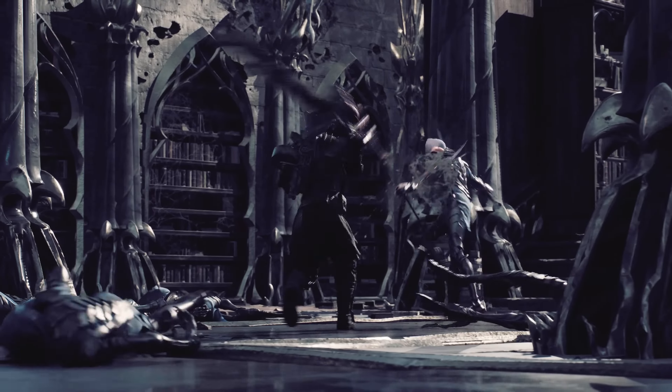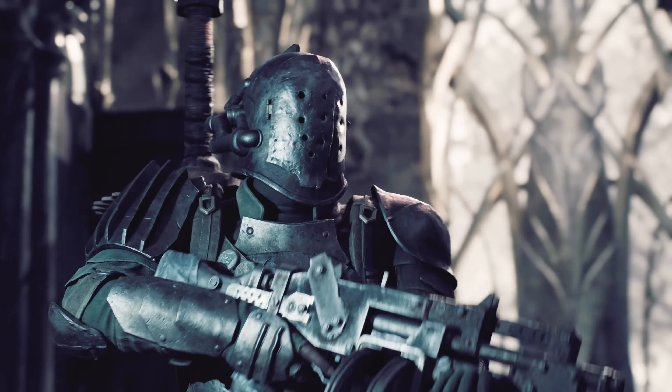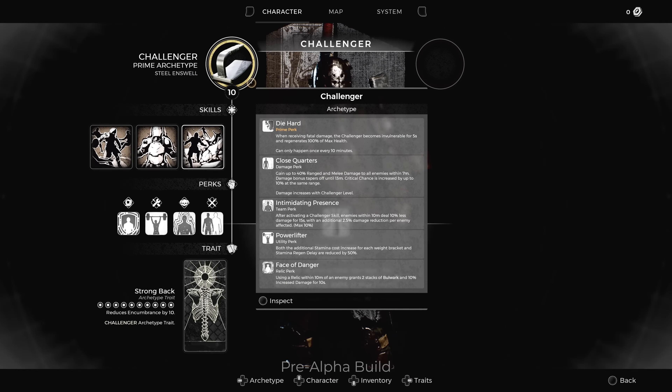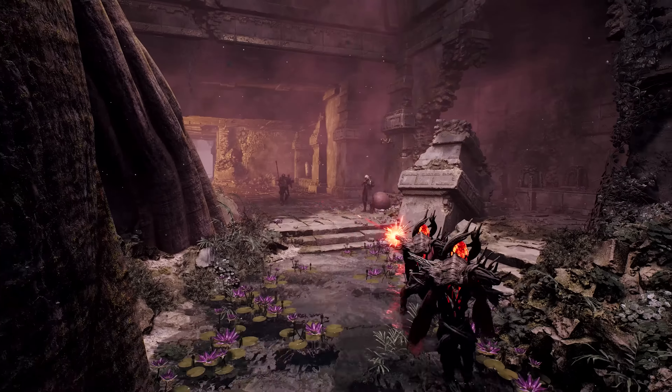The Challenger is the close- to mid-range destroyer. They intimidate their enemies with their mere presence and administer brutal damage to anyone foolish enough to cross their path. Their perks are designed around dealing heavy damage, wearing heavy armor, and heavily reducing the damage of all nearby enemies.